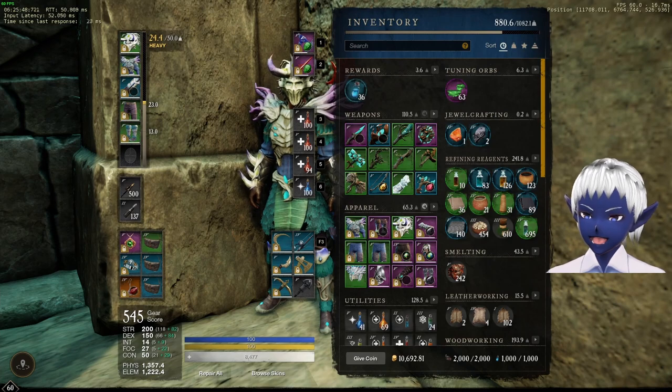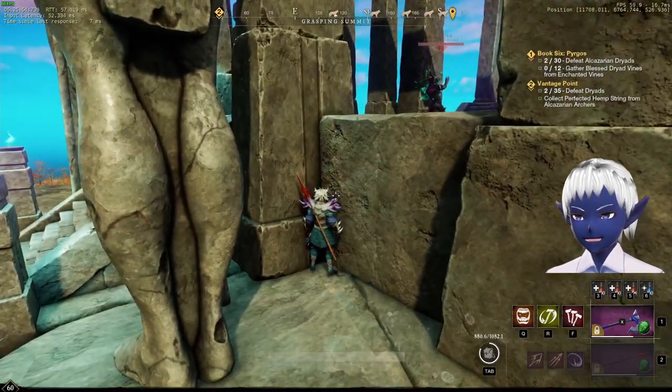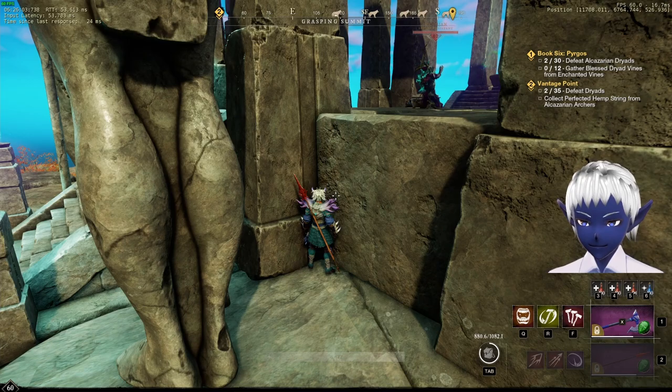Greetings New Orleans, my name is Mao Archeo, and today I'm going to give you the best spot, the fastest and easiest spot to go from gear score 500 if you just dinged at 60, all the way to gear score 550 watermark.